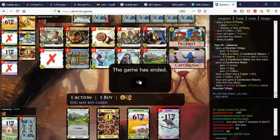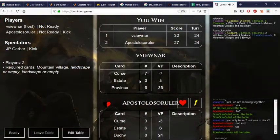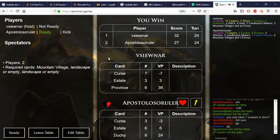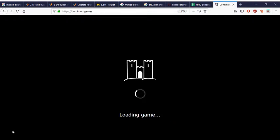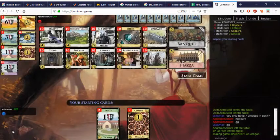The Mountain Village here was quite good — it let me find my Vault one time and the Candlestick Maker. We had to play a little differently than I wanted to. I wanted to build the nice Envoy thing but it just wasn't there. Here we have Knights and Mountain Village again — so Knights put things in your discard.